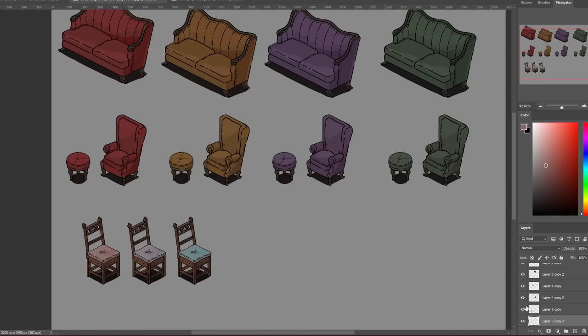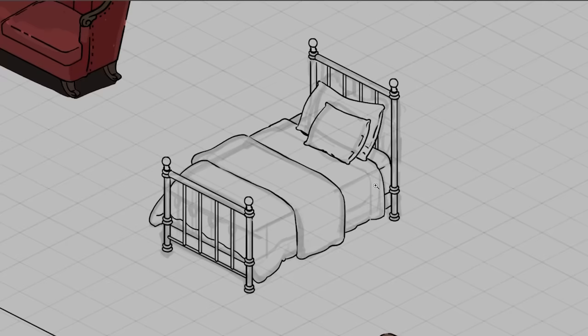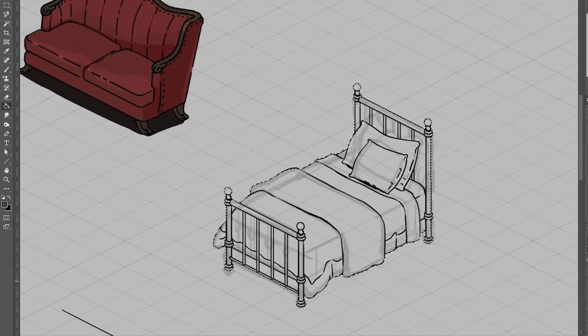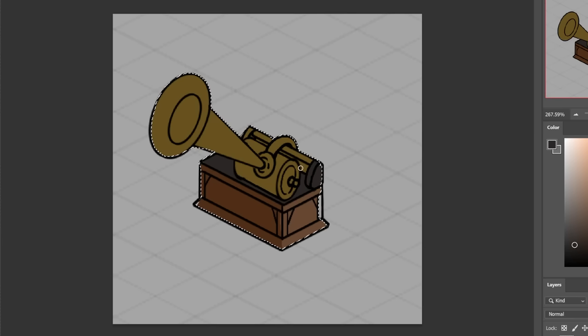All of these furniture items offer an endless amount of color and value combinations for the unique personalities in this game. To simplify and reduce detail of these assets, I often refer to reference pictures of dollhouse furniture. I found that this approach made the game feel like it took place in a miniature world. I also added some cozy clutter items, including an old phone and a cylinder phonograph, which hints at the development of technology in this world.